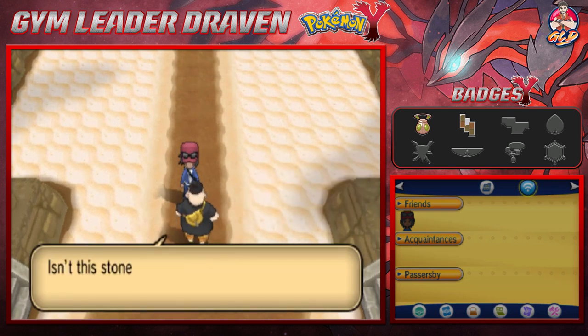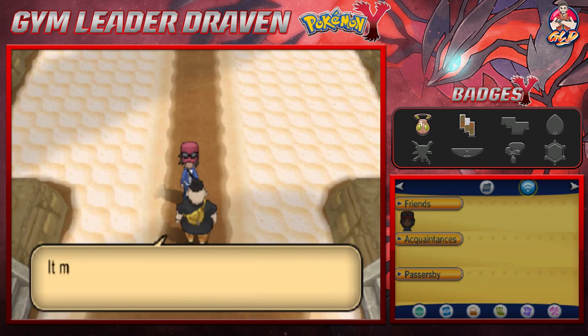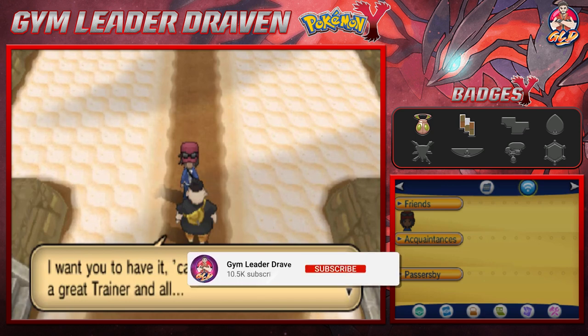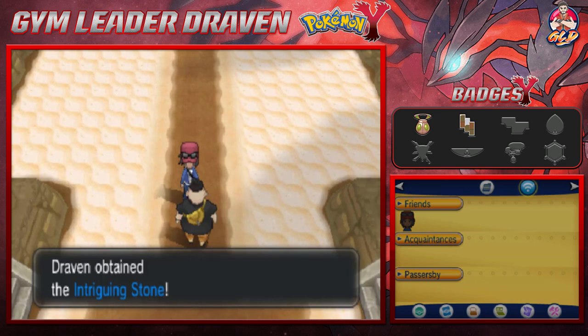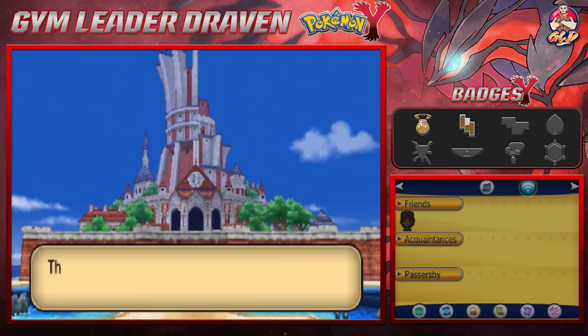Tierno shows off a stone he got from a wandering stone collector in exchange for his dance moves — it might be a Mega Stone. He gives it to us because we're such a great trainer, and still remembers the battle at Route 5. And there it is — the imposing Tower of Mastery.